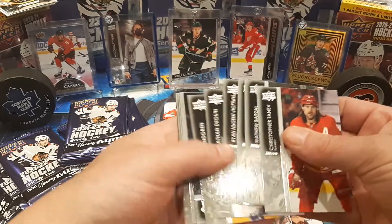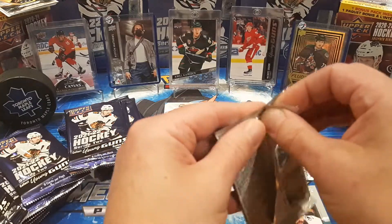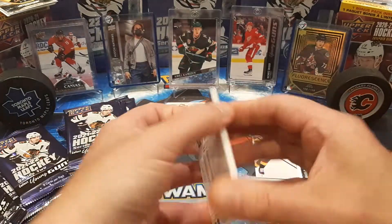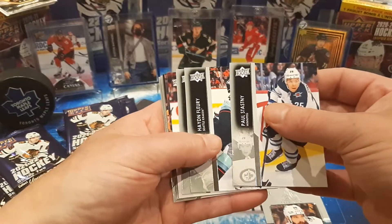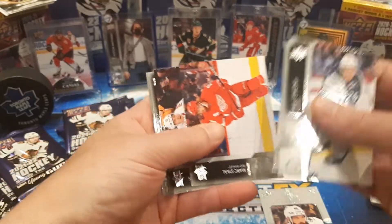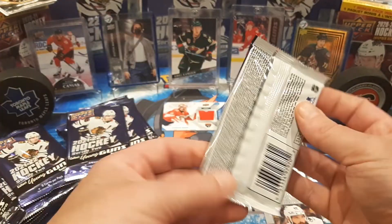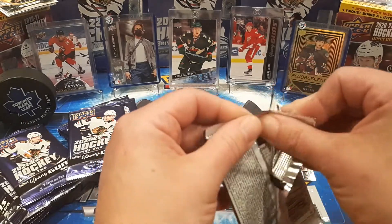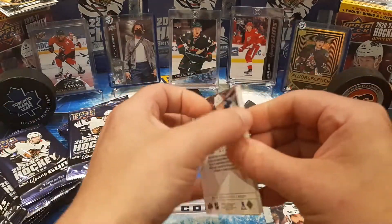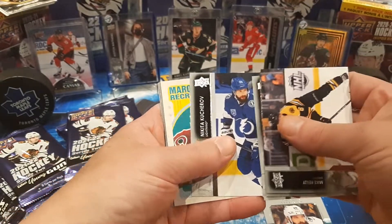Now if anyone doesn't know — and I'm sure a lot of old-time collectors know — there are variants to the standard base set. I checked out the list. I can't post it because I'm not 100% sure how to do that, but there are other variants that are not like suit variants. We got Cole Perfetti Young Gun there. The players are actually wearing different jerseys. Draisaitl's jersey is purple in the variant. Svechnikov is wearing a T-shirt of his team in a practice. We got Riley, Harmonic, Mantha, Kucherov, and Sampo Ranta.